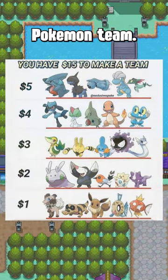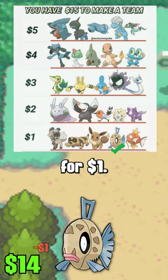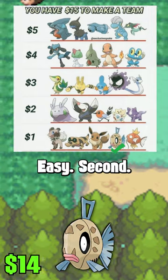You get $15 to make a Pokémon team. Let's do this. First up, we're picking up that Feebas for $1 — it's great value. It turns into Milotic, my favorite Pokémon. Easy.